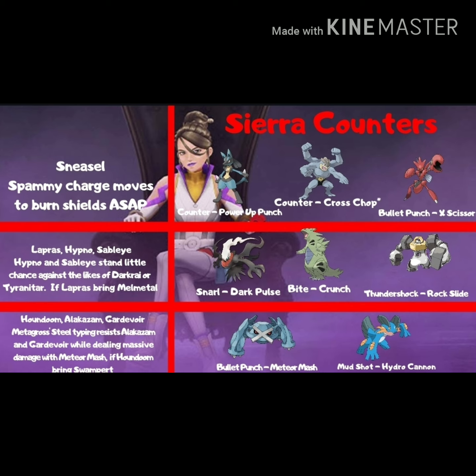Moving on to the third slot — Houndoom, Alakazam, and Gardevoir. Metagross's steel typing resists Alakazam and Gardevoir while dealing massive damage with its legacy move Meteor Mash. And simply if it's Houndoom, bring Swampert — in this case you're going to want Mud Shot Hydro Cannon. It's critical that you have the harder-hitting Hydro Cannon in this example.